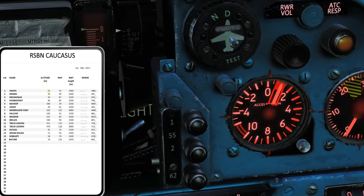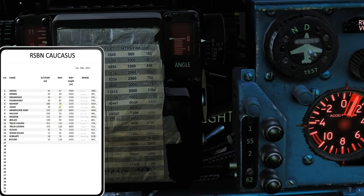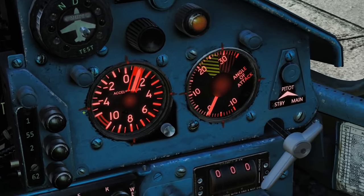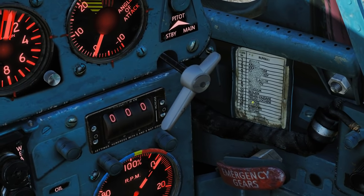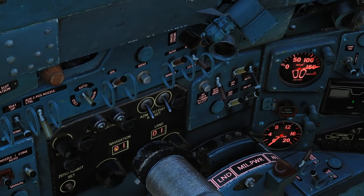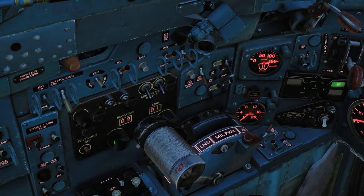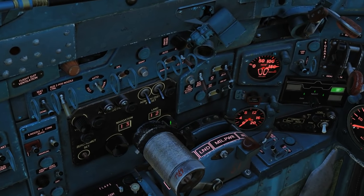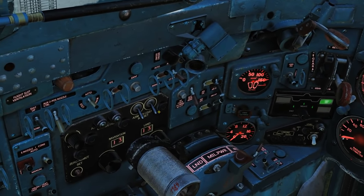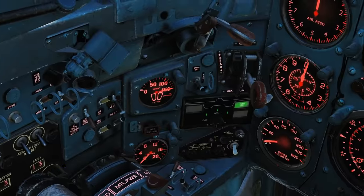We've got some more information here: altitudes in meters of the runway, the runway heading, runway length, and the Morse code that we'll be expecting from that station. We want to go to Kutese again to keep it simple — Kutese is channel 13. So let's go over to our RSBN control board. We've got two options: navigation and land. We want to navigate and land in this particular case, so we're going to select 13, pressing the left mouse button and right mouse button to control these. We control the volume of the Morse here.